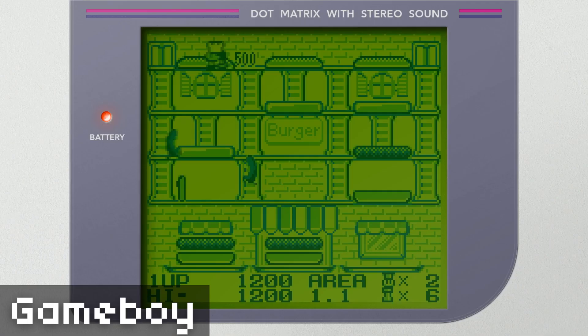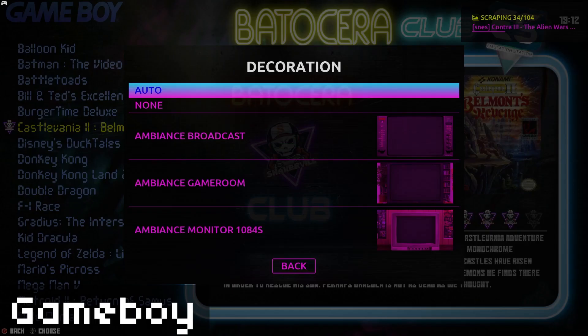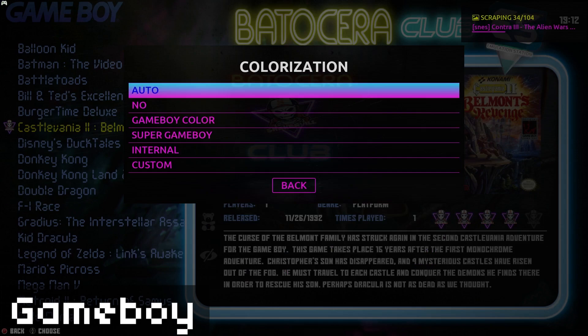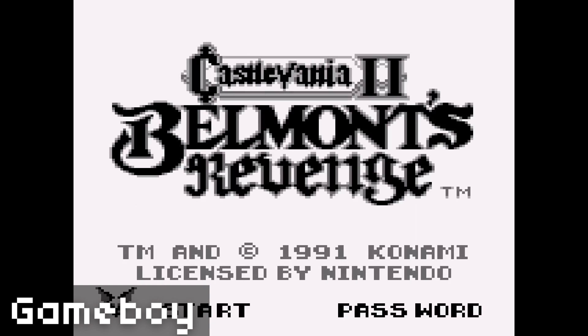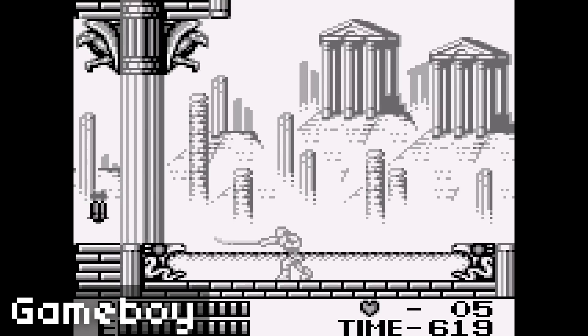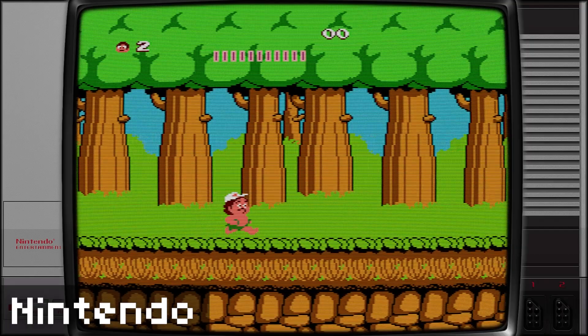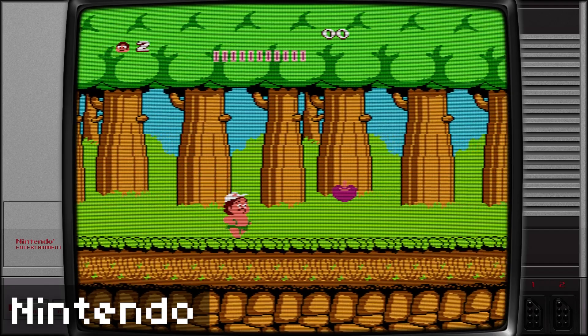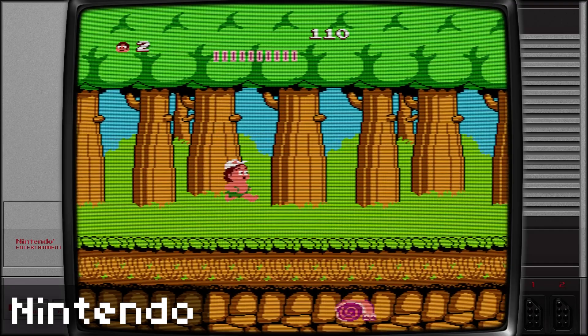Obviously Game Boy's gonna run fine — it's probably the lowest-end system on our list. In the Retrobat settings, you can configure a whole bunch of stuff: disable the overlays and bezels, change the colorization and filters, and all sorts of different options for the emulator. You don't have to do it in the actual emulator itself — you can do it right from Retrobat, so it's super convenient. Moving along to some NES, we're going to apply the curvature shader, which gives it the effect of an old CRT screen with a slight curve and scan lines.